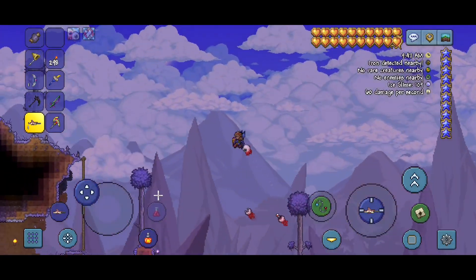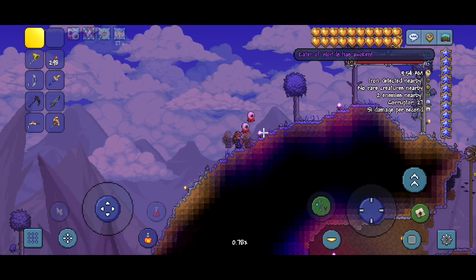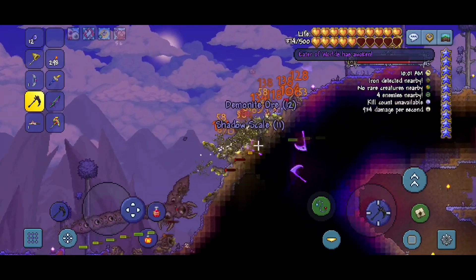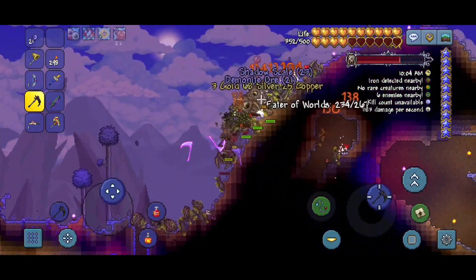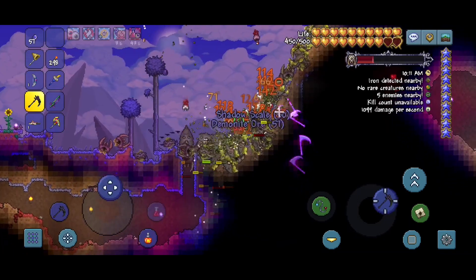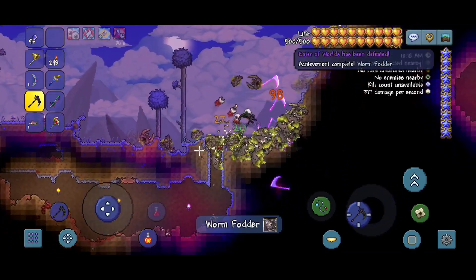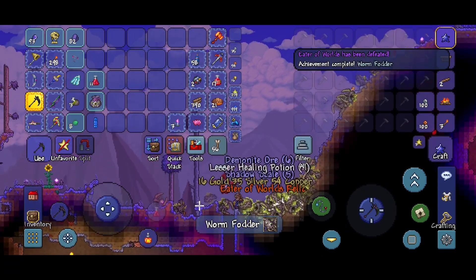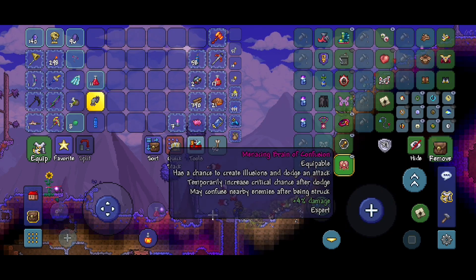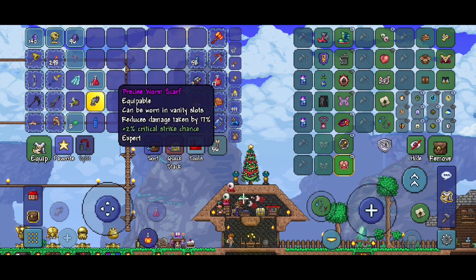I don't know — it might be hard. Let's go summon it. I'm so scared! This is so difficult. How did I lose like a quarter of my health? Imagine if I actually did lose this fight. Wow — that was hard. Worm Scarf versus Brain of Confusion — I'm gonna say it, I prefer the Brain of Confusion. I think the occasional dodge is more useful than flat out 17% damage reduction.